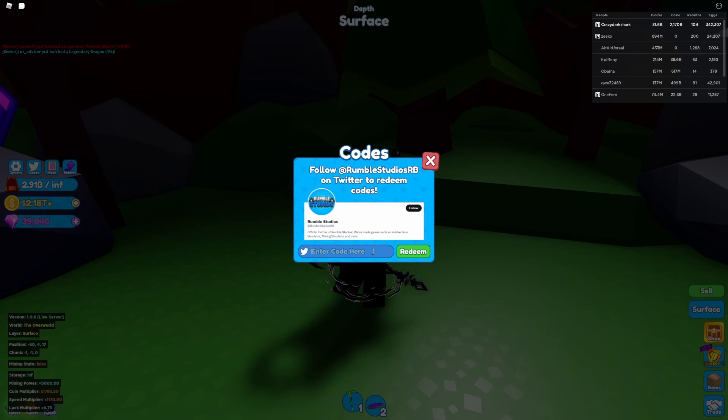'Free gems' gives you 150 gems, 'trading' gives you 250 gems, and 'gems' gives you 50 gems — though those are kind of bad now because we got the factory. 'Rare crate' gives you a rare crate.